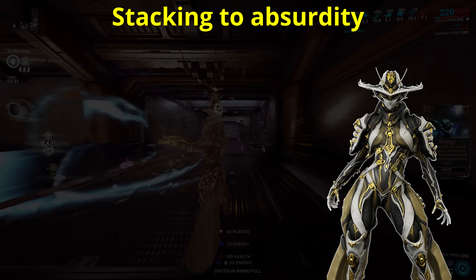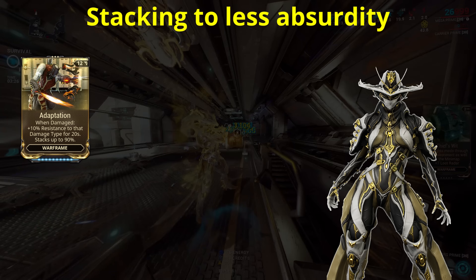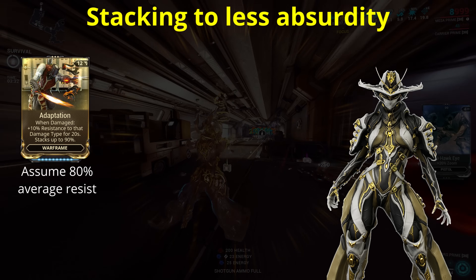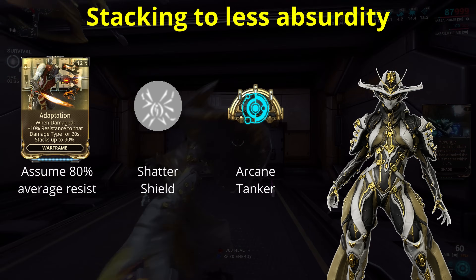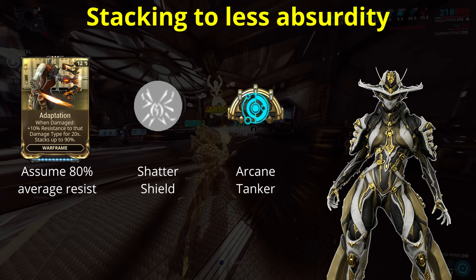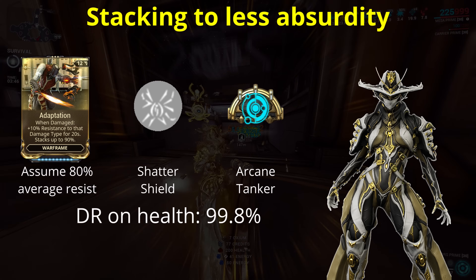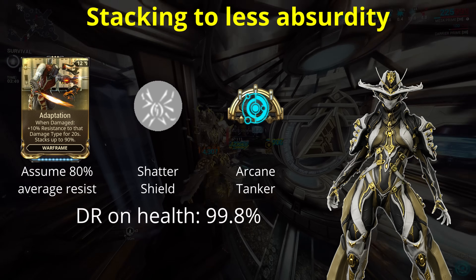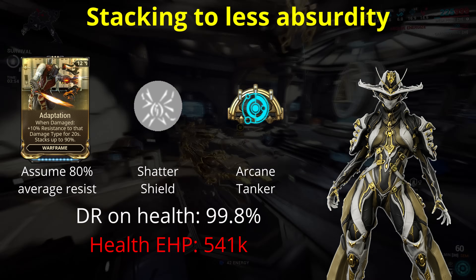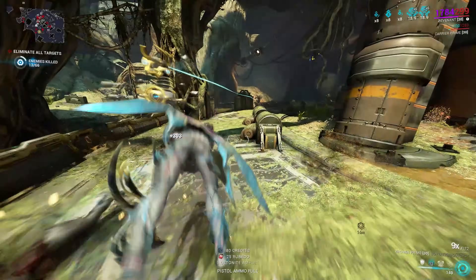Now this is taking things to an absurd level of course. A much more practical consideration would just be Adaptation, which we can treat as an 80% resistance to account for unresisted smaller damage types, added on with Shatter Shield and 1325 armor by activating only Arcane Tanker. This would give a total damage resistance on health of 99.8% rounded. For Mesa Prime then, with a maxed Vitality equipped, she would have an incredible 541,000 effective hit points in health, and a not insignificant 22,500 effective hit points in shields. Or you can just pick a frame that goes immortal — that works too.